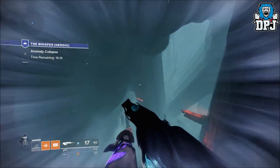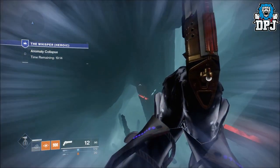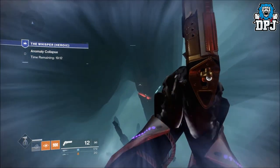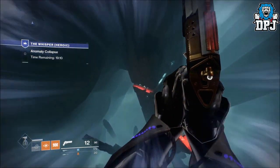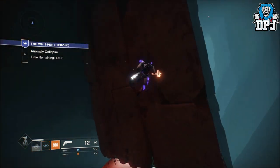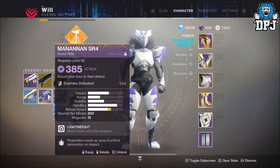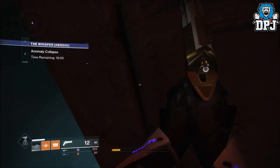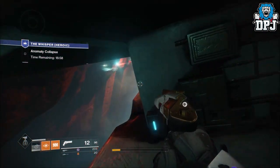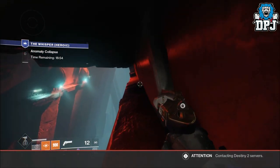As you can see on a Titan it's just so much easier. I main Hunters and I can't really use Titans — doing jumping puzzles on a Titan is my worst nightmare. But you can't do this on a Hunter; you cannot jump this far on a Hunter. It's ridiculous just how quickly you can get through things on a Titan. A few minutes in and it's already contacting Destiny servers — that is not a good thing.